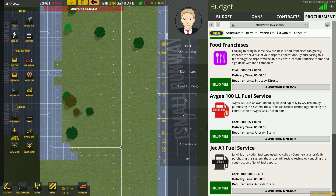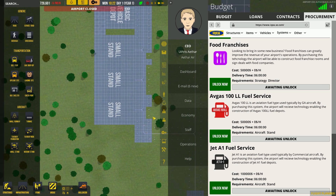There are certain things you need to unlock for a general aviation airport. You're going to need the AVGAS 100 liter fuel service. This costs $50,000 to research and just requires an aircraft stand. As soon as the aircraft stand is built, we'll start researching it. That's going to allow us to build fueling stations and fueling trucks to get these planes serviced and on their way.